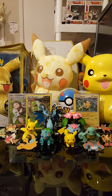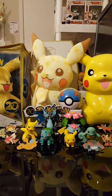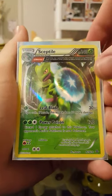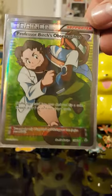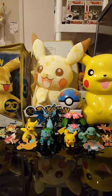Here's your recap: got your Rare Jolteon, epic Sceptile Ancient Trait, and the Full Art Trainer. Thanks for watching — hit the like and subscribe if you haven't already. Have a good day.